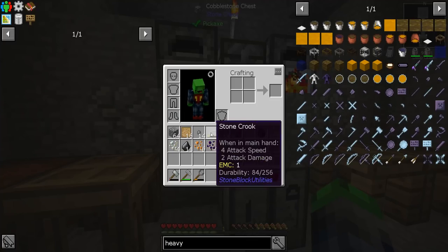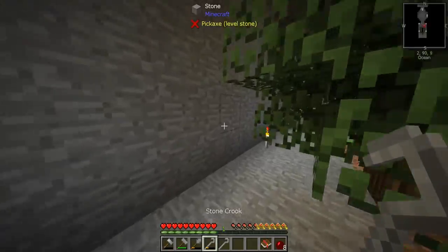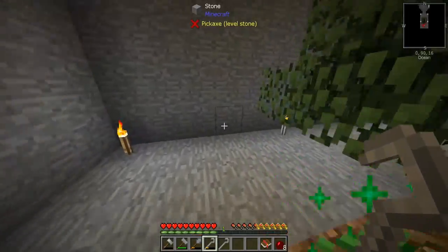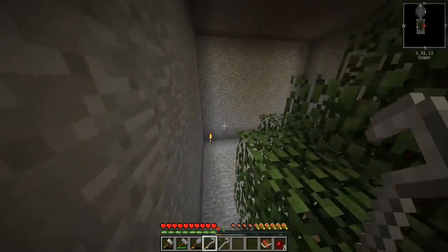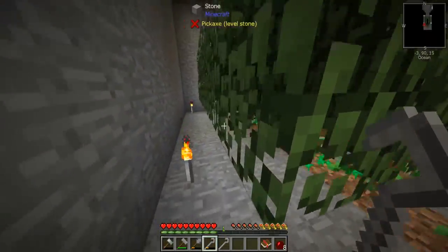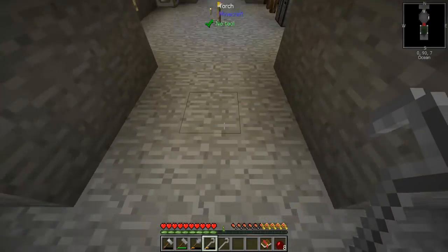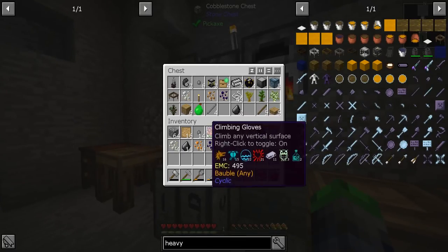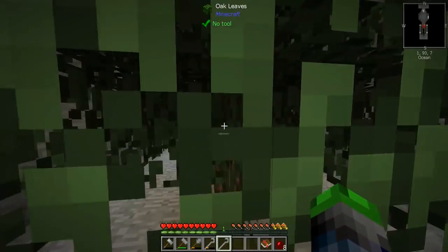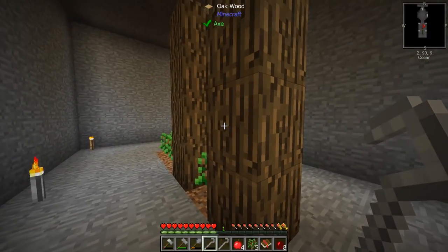We have two crooks. In order to get into Tinkers we're going to — oops — I'm going to kill myself with this freaking glove! Oh boy, I'm taking it off, taking it off — go away! I'm going to kill myself with that. Anyway, we're going to need to gather up some wood.